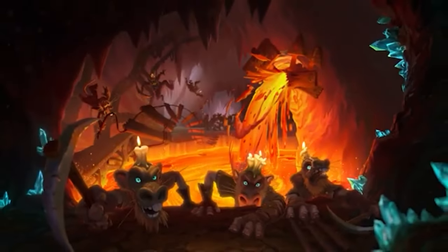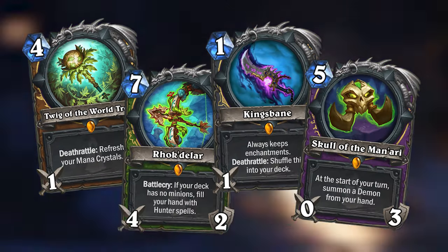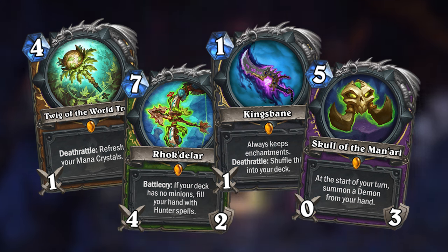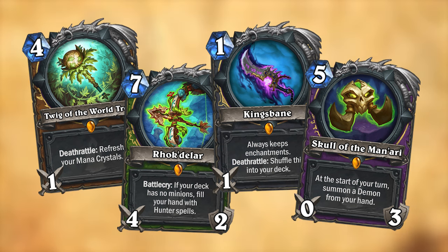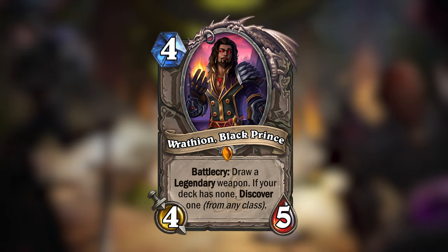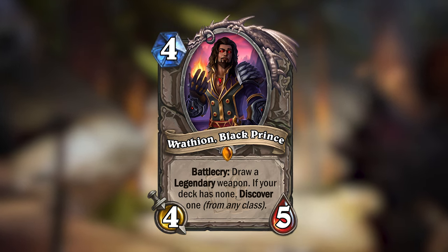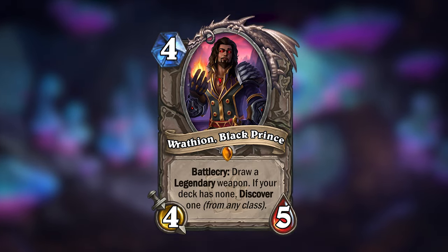Aside from its new keyword and side mechanics, Kobolds and Catacombs also introduced something else to Hearthstone: Legendary Weapons. Each class got a powerful legendary weapon they could use, and the last card I made for the Deeper and Darker mini-set would support these weapons. Presenting Rathion, Black Prince. Rathion is a 4-mana 4/5 neutral legendary minion that would draw a legendary weapon when played, but if your deck has none, Rathion will let you discover a legendary weapon from any class.